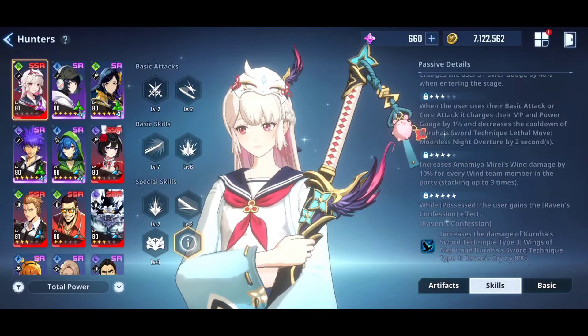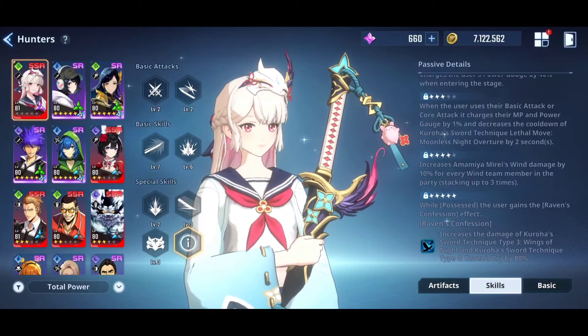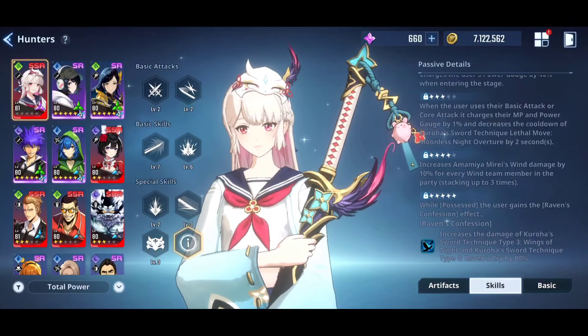Now at A5 it gets even more crazy: while possessed, the user gains the Raven's Confession effect — it increases the damage of Kuroha Sword Technique Type 3 and Type 4 by 80%. That's where all her damage is. A5 boosts that by 80%. Bro, this girl is nutty!